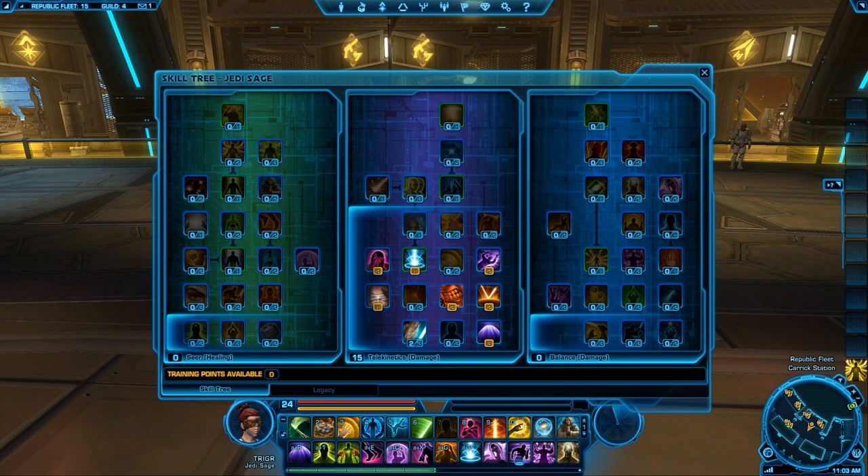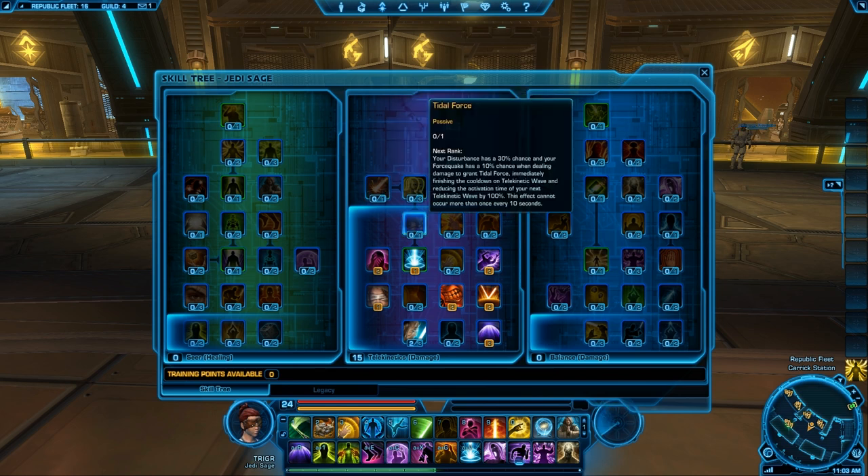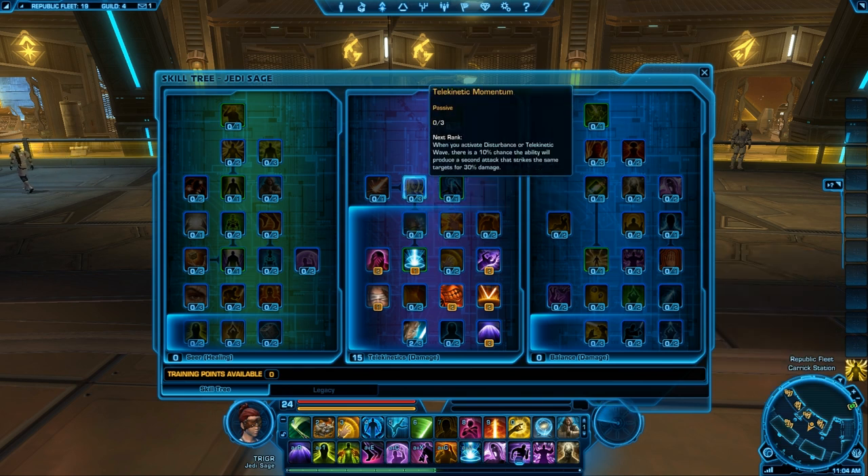You're going to spec into tidal force, telekinetic momentum, and tremors. Your force quake grants tidal force, which immediately finishes the cooldown of telekinetic wave. So your disturbance and force quake give you a shorter cooldown of telekinetic wave, which is obviously good for AOE attacks — basically your strongest ability where you just unload on them.